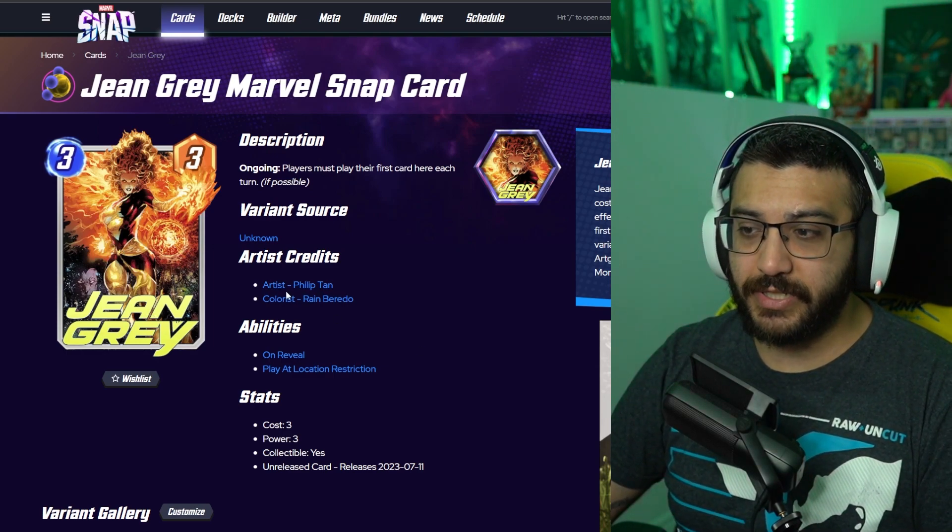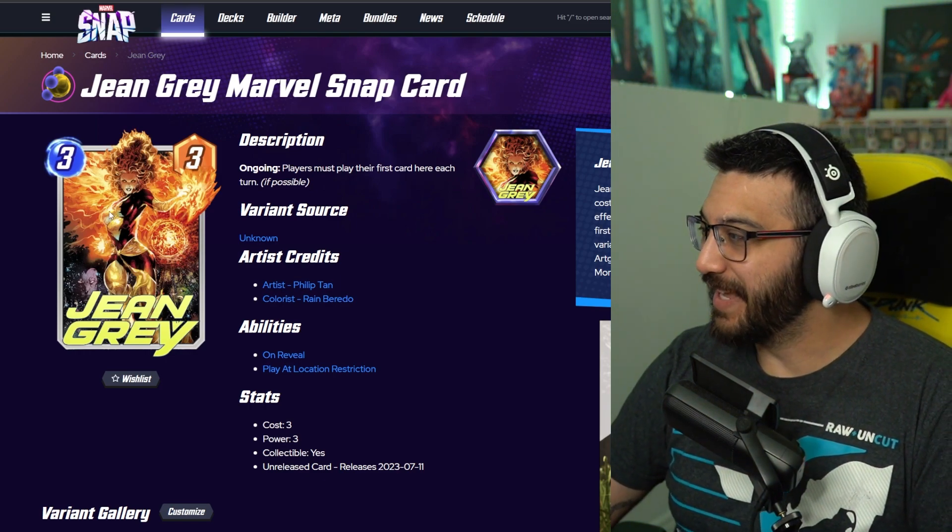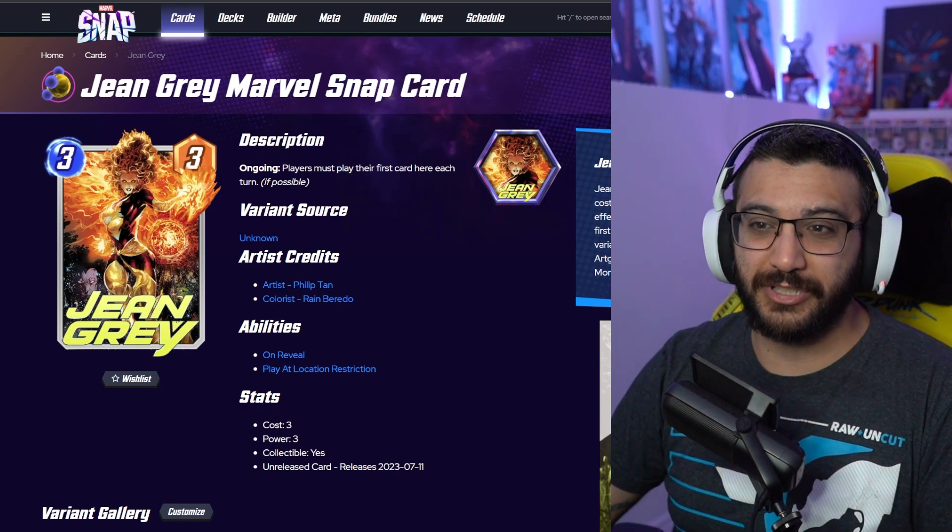Another Jean Grey releasing is the one from Phillip Tan. Really like this one, I can tell you already. This one's also super rare, so it's going to be 1,200 gold.